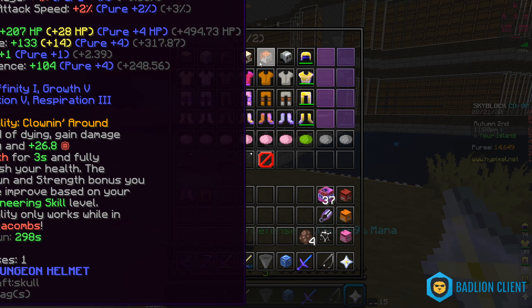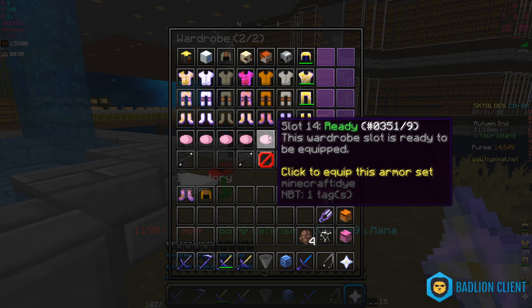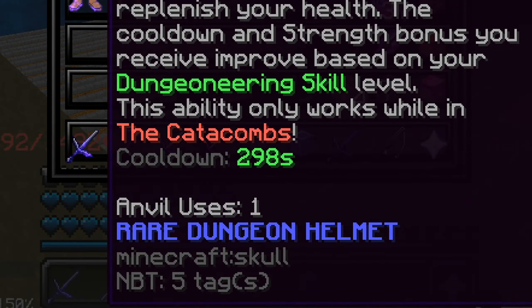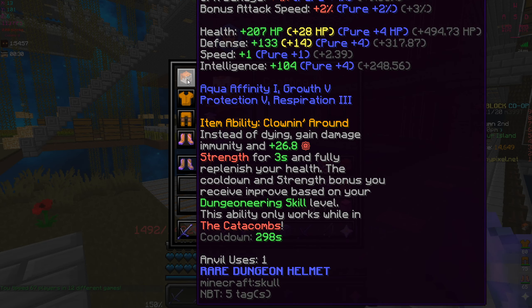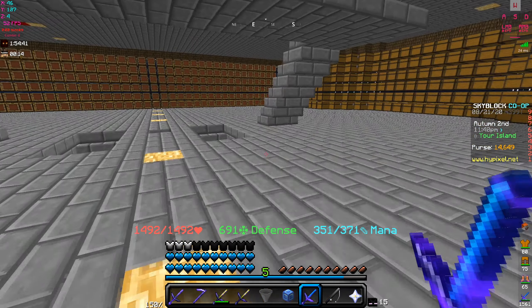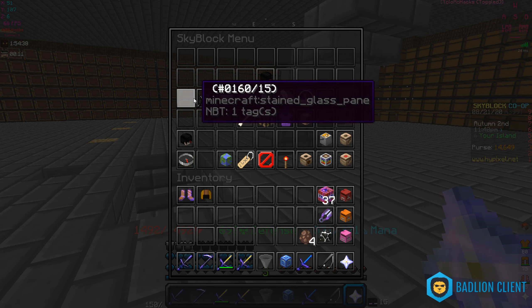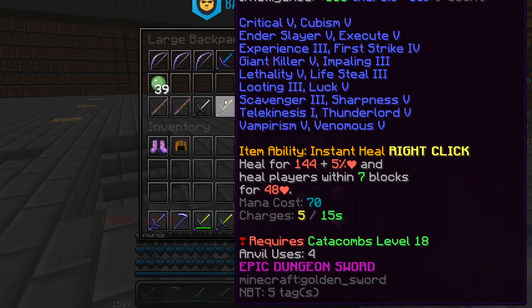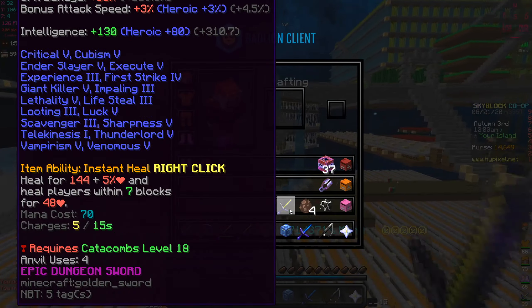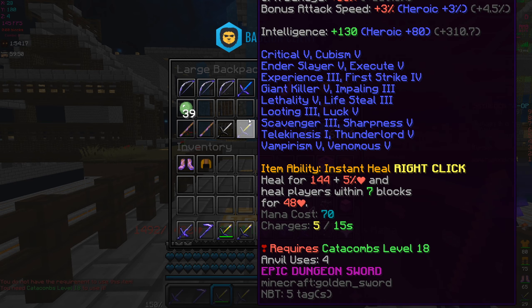That's pretty much it for today's video — comparing health and defense of this set versus zombie knight. This set wins because you get more health, more damage buffer, and Bonzo's mask lets you regain full health as long as it doesn't glitch. The ability has a 298-second cooldown depending on your catacombs level. Mine went from 360 seconds down to 298 because I'm catacombs level 17, getting close to 18 so I can finally use my ornate zombie sword that I accidentally upgraded.